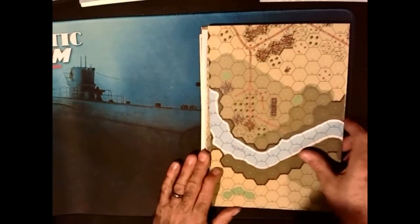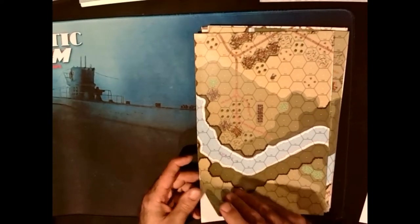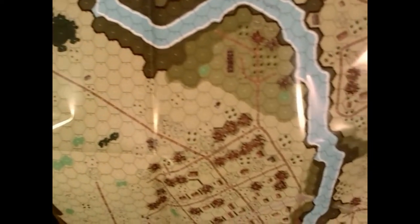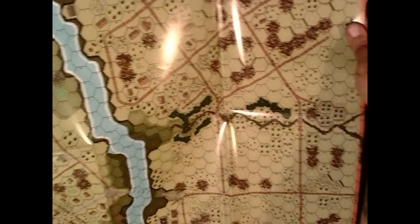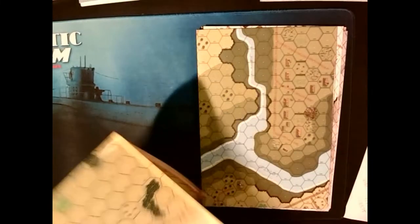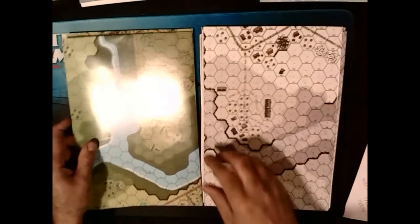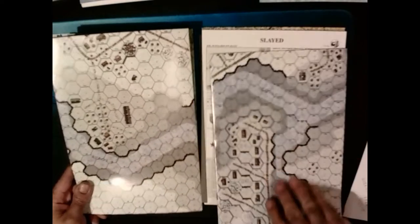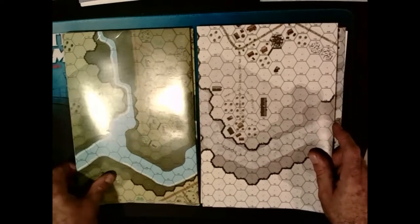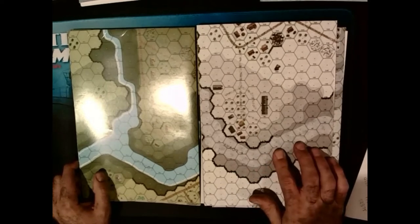Then we come to the maps. There are four maps total — two representing the spring time and two winter maps. You can see the lovely spring colors here. This one is showing the Lovat River. The maps are identical in layout except one is a winter map and one is a spring map.